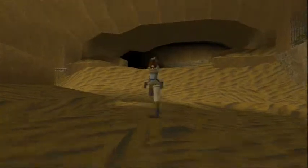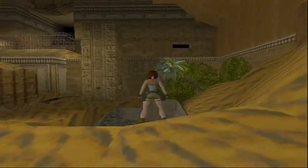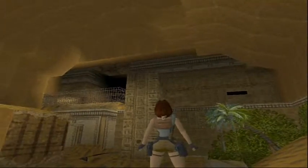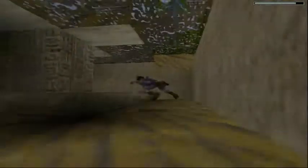I think there are a couple of items over here by this water. I know there are some shotgun shells above that pillar, but I can't be bothered to get them. There are some magnum clips, and more magnum clips — that's pretty much it.